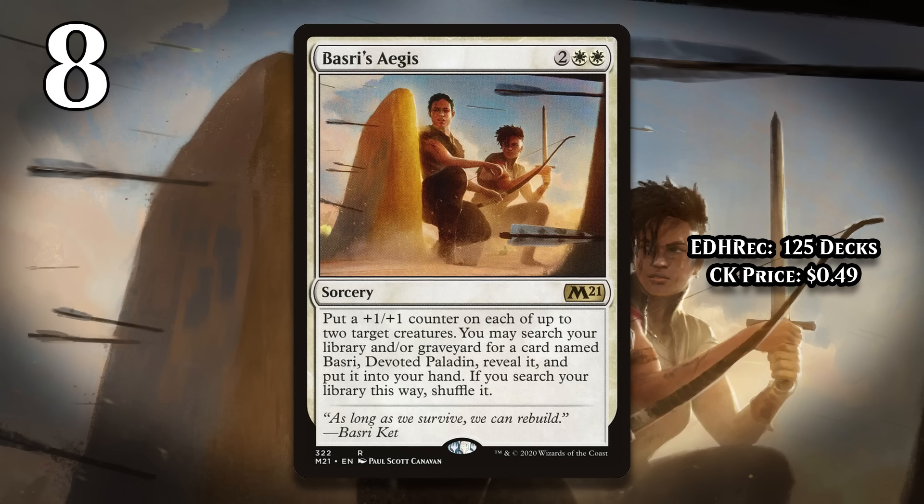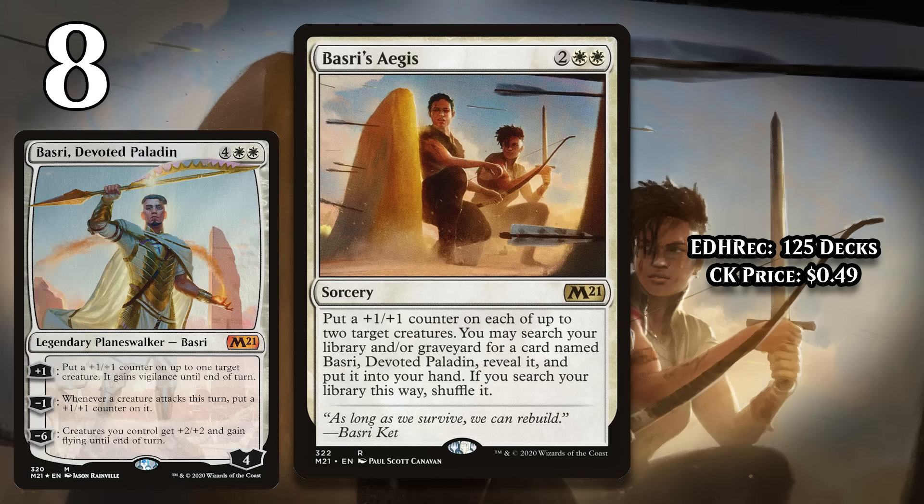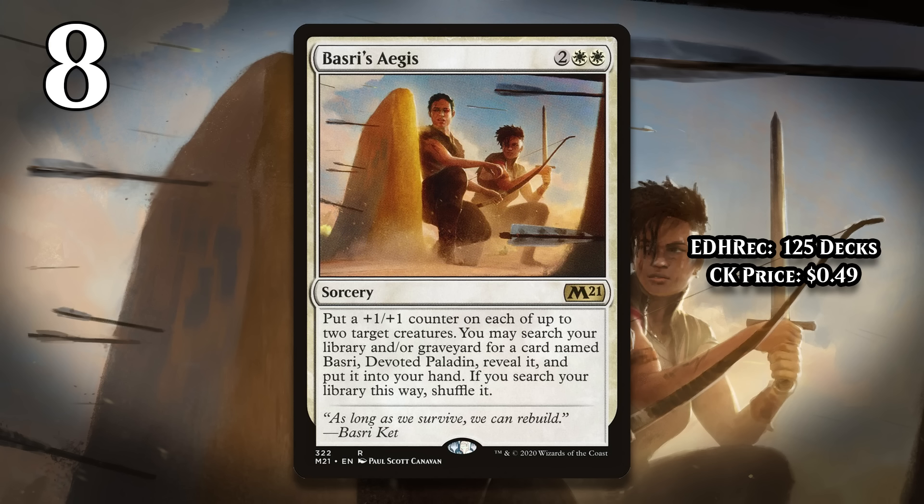At number 8, I've got Basri's Aegis. This is a tutor from one of the Planeswalker decks — standard-legal precons released between 2017 and 2020 that all featured a Planeswalker as their face card. These decks all included a card that could let you tutor up that specific Planeswalker. I have Basri's Aegis as the stand-in for all of those tutors because I think it's the worst of the bunch. For 2 generic and 2 white, you can put a +1/+1 counter on each of up to two target creatures, and then tutor up Basri, Devoted Paladin and put it into your hand. Basri just doesn't give you anything close to the value you deserve for a 6-mana Planeswalker, as his +1 and -1 are minimally impactful. The cards ahead of it on this list don't do anything but tutor, so it makes their floor a lot worse than a card that can put some counters on the board.